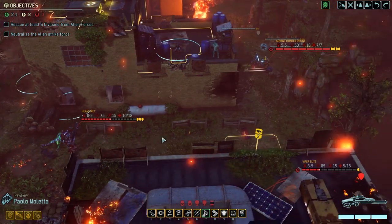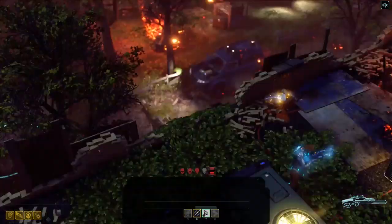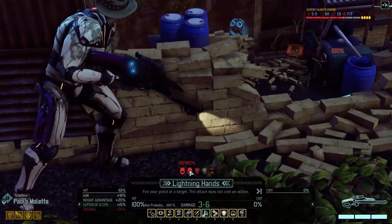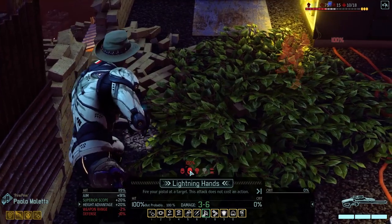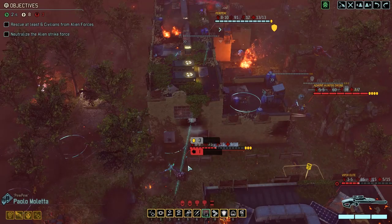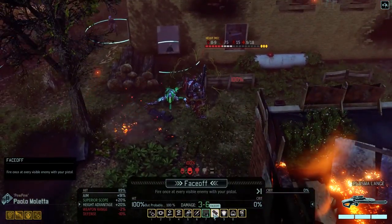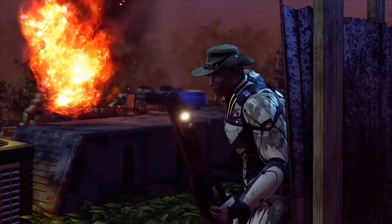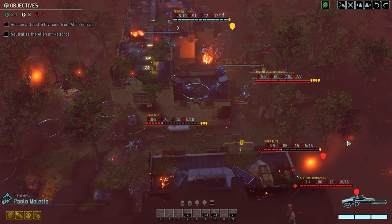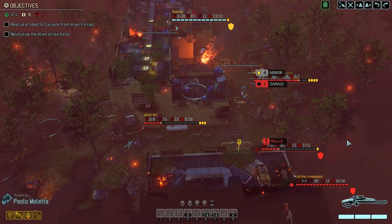There's a couple more people around there that we do want to rescue. Well we might as well blow some of our abilities right now. Let's hit that one — we might do some damage to it. One point of damage — not great. Let's go for a bit of face off. A lot of this stuff's got a lot of armor though, which is a problem. We perhaps should have fired at it with armor piercing people first — yeah, that would have been a much better idea. I just got very excited with our new guy.